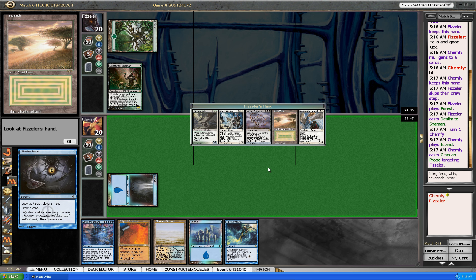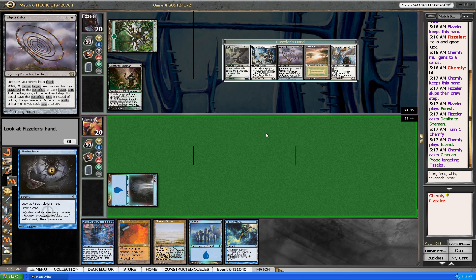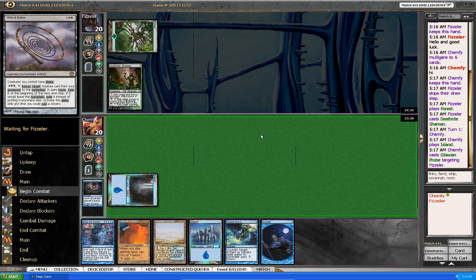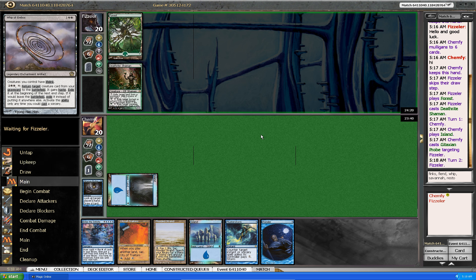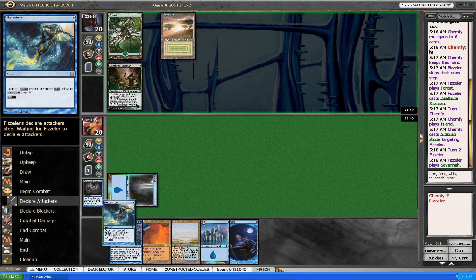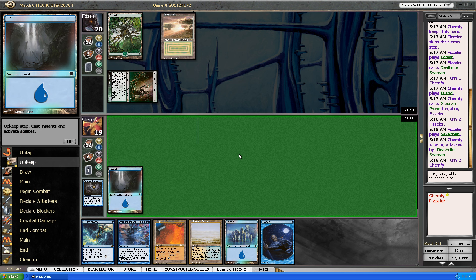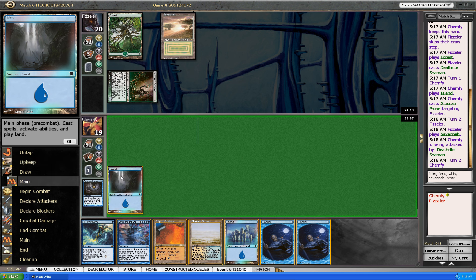If we draw something — a Show and Tell and Omniscience — then we should be able to win this. Bonder is a really good draw. Next turn, let's Bonder and then we can use the Flooded Strand to shuffle our deck if there are some cards we don't want and some we do want. No land from him, so he's not casting anything. Let's Bonder.